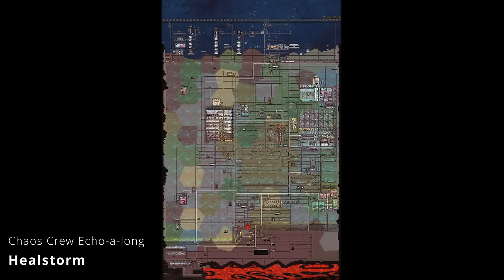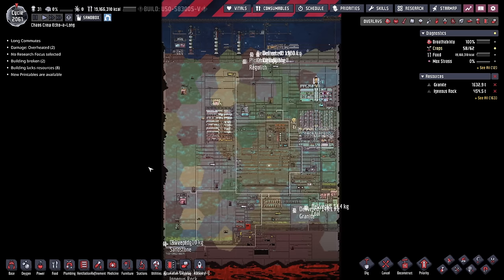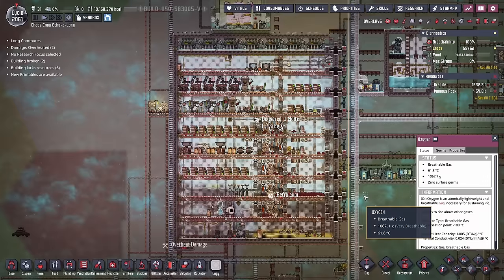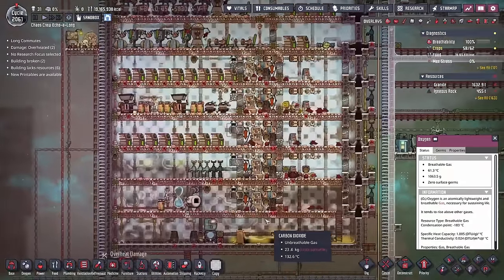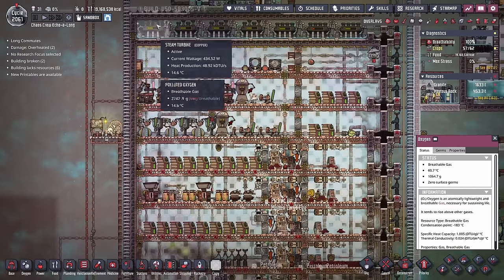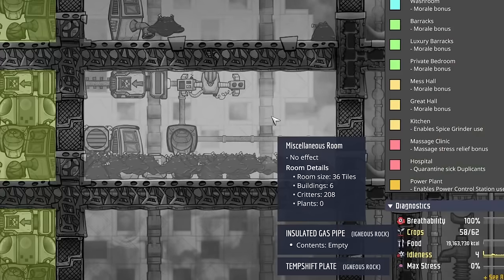This next colony is the Chaos Crew Echo Along by Heelstorm. I didn't know what they meant about Echo Along until I saw all the dupes. There's a lot of deliveries going on, and we also have almost 20 million calories worth of food. First up is this wonderful dirty brick, which happens to be Heelstorm's first dirty brick. What's even better about this is they're not even destroying the carbon dioxide — they're just having a bunch of molten slicksters eat it. We also have a whole bunch of petroleum generators and steam turbines providing a lot of convenient power. That is a lot of extra slicksters — 208 to be precise.